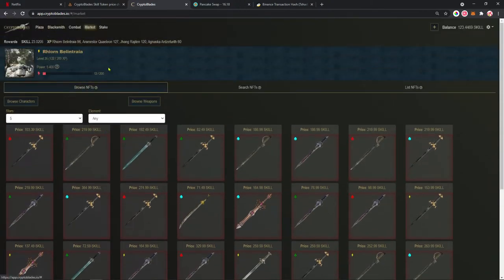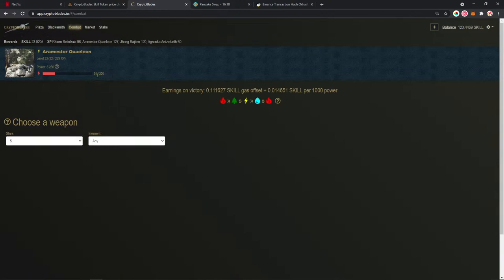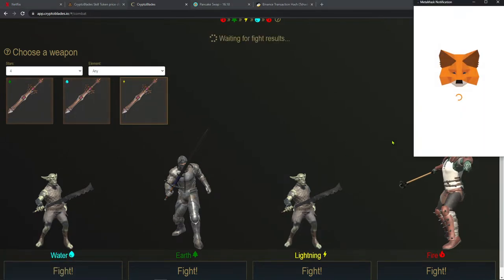Right now I have four characters on this wallet. I already have level 136, which is like the maximum level you can get until now. Let's try a combat — I'm going to choose my four-star weapon since I don't have any five-star weapon yet. You always have to match the character element, which is lightning here, with a lightning sword against water enemies.